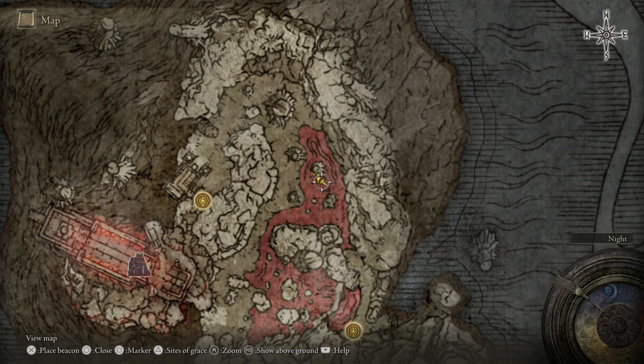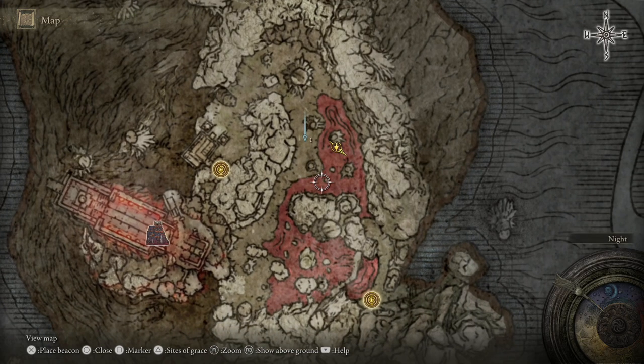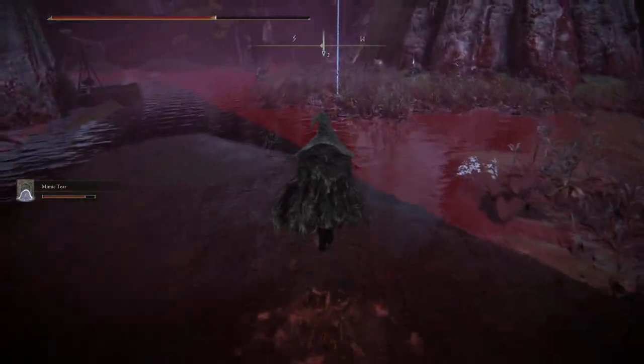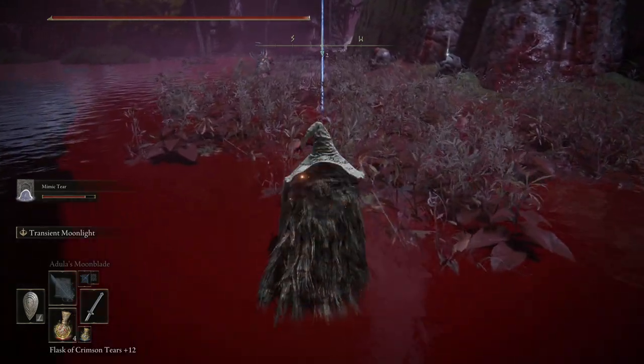Got the glovewort. We should have a smithing stone over this way and a smithing stone over this way as well. Actually, being as we're in the area, we can hopefully trigger the invasions fairly soon.